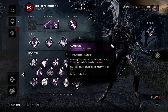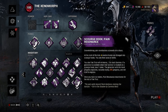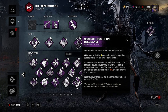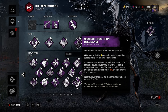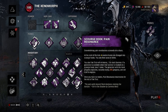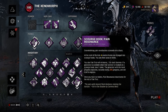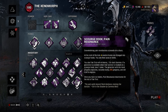Then we have Scourge Hook: Pain Resonance. At the start of the trial, four random hooks are changed into scourge hooks — you can see their auras in white. You start the trial with four tokens, one for each survivor. If a generator is available when a survivor is hooked on a scourge hook, lose one token, the generator with the most progress explodes instantly losing 20% progress and starts to regress. Once you have no tokens, Pain Resonance deactivates.